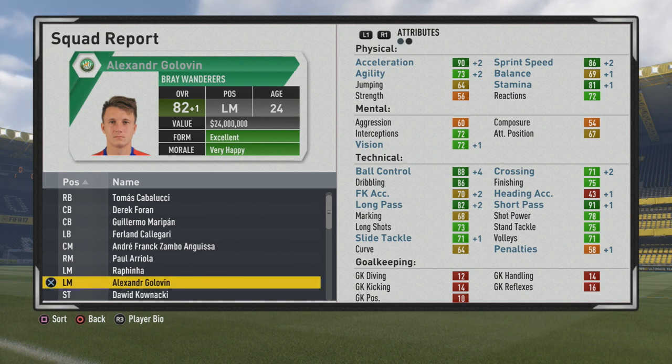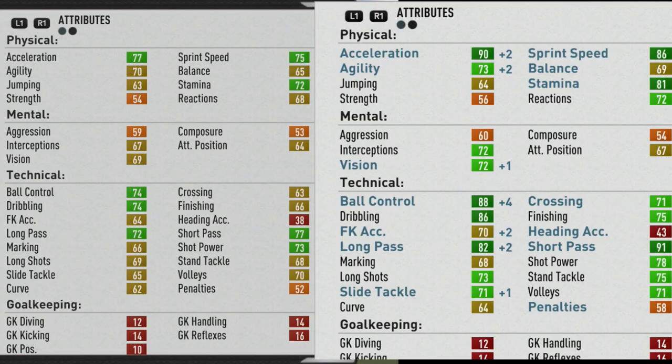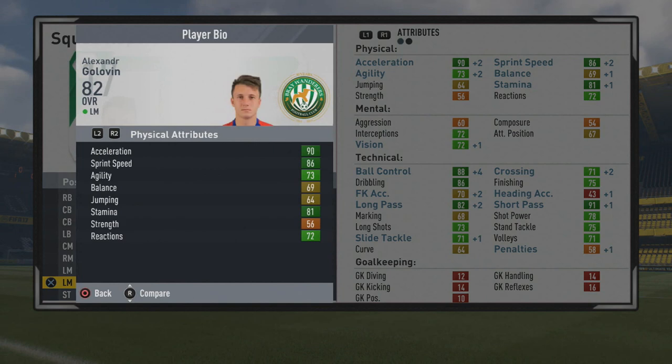Good improvements to pace again. Technically, ball control, passing, and crossing are getting nice improvements as well. Looking at the overall comparison, the majority of physical growth went to pace and stamina. Mentally, just a little to vision and interceptions, with slight improvements to attacking positioning. Technically, the majority of growth was in ball control, dribbling, passing, crossing, and finishing. Stand tackle also got a plus 7, which is really good.